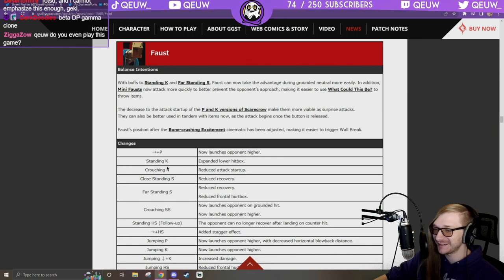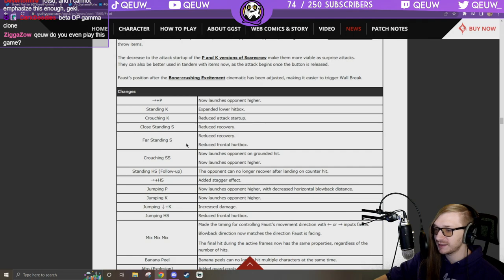Nagoriyuki: standing K expanded lower hitbox — harder to low profile. Crouching K: reduced attack startup, better crouching K. Close standing S: reduced recovery. Far standing S: reduced recovery and reduced frontal hurtbox — nice. Crouching S: now launches opponent on grounded hit — let's go! Launches higher too.